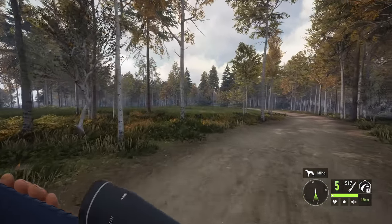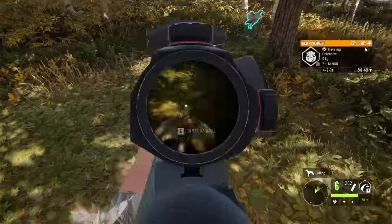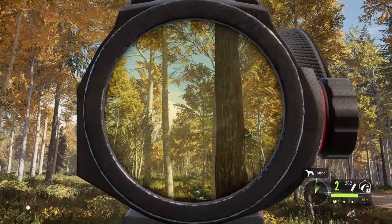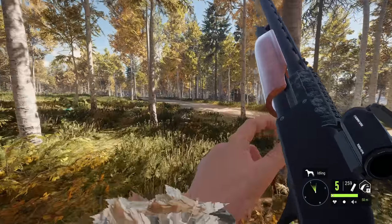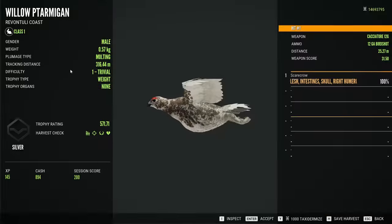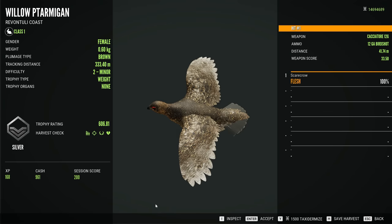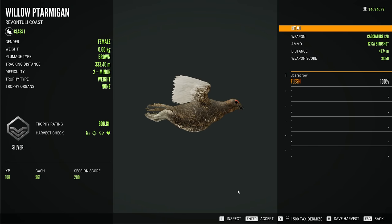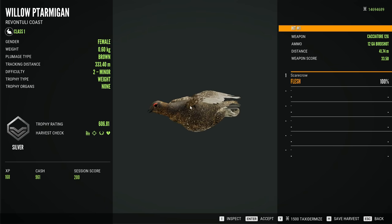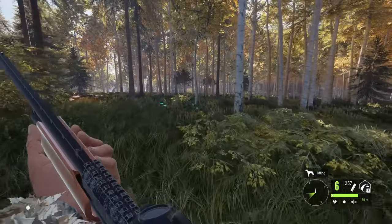The first birds of the day are going to be some willow ptarmigan — let's wait for them to fly. That is three dead willow ptarmigan. I love these little guys, probably some of my favorite birds to hunt on Revontuli Coast and honestly in the entire game. They are so much fun and incredibly plentiful in the southern part of the map. This plumage type is one of the trickiest to identify — it very often tricks me into thinking it's a red until I get a closer look. There's another one flying over and it is now dead.